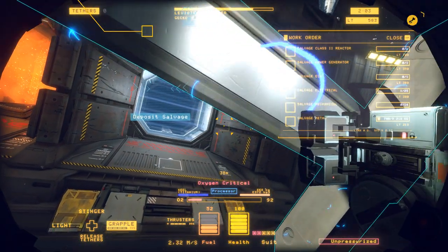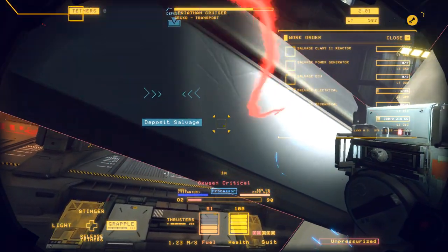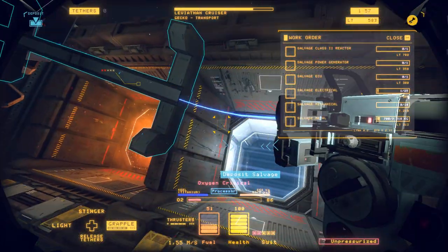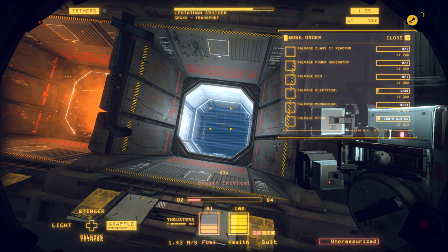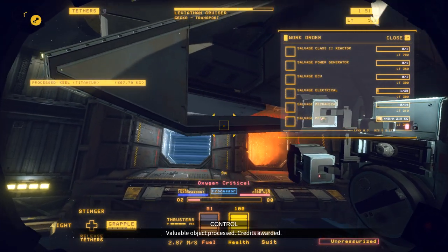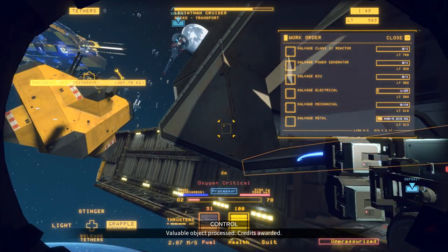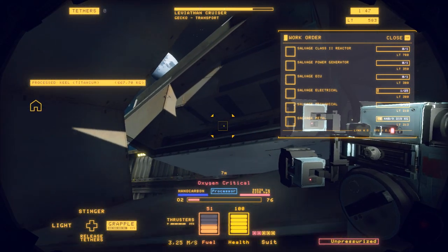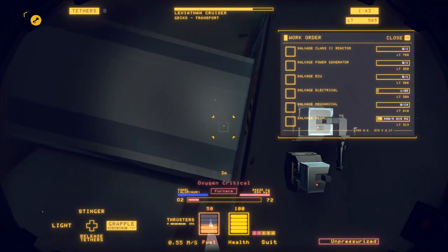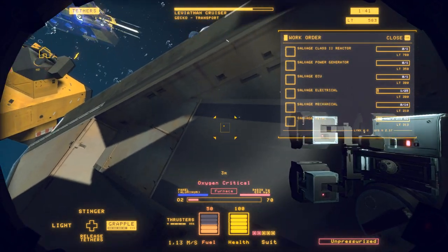I ended up smashing into a wall, promptly getting a large breach in my helmet, and I think I was able to patch that just in time — but not by much. This whole part's probably more tether material than just trying to throw it over there. This is the control panel — I can get a lot of electrical components out of this if I can just open it up.